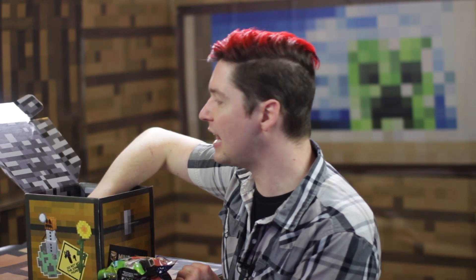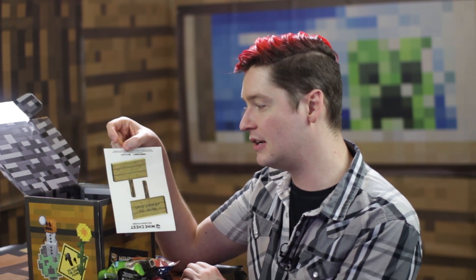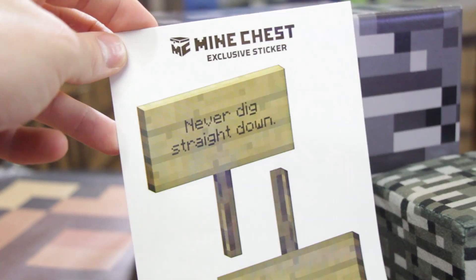And the last thing is a sign that says 'never dig straight down.' You also get a blank one, so you could write whatever you want on the other one. That's pretty nice.